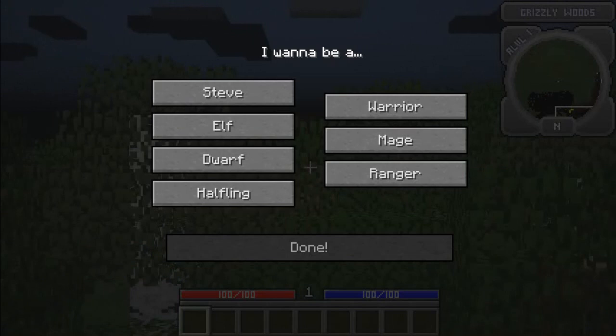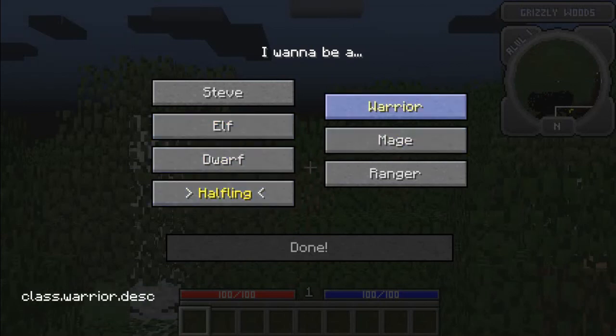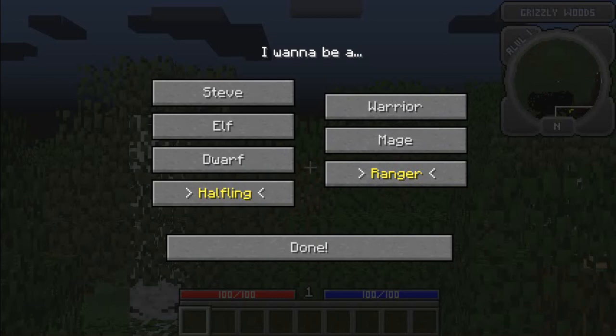At the beginning you get to choose a race and a class. There's Steve, your basic human, elf, dwarf, and halfling. I'm going to go with halfling. I can choose a warrior, a mage, or a ranger. Each one has special abilities, weapons they can use, and preferred stats. As a halfling, I think I'll go with a ranger.